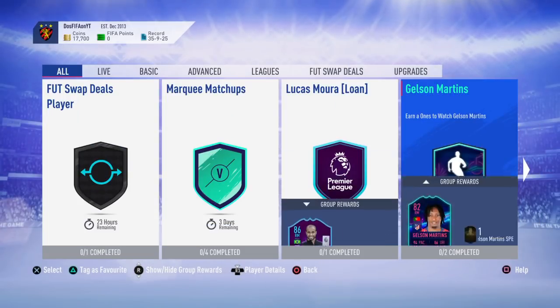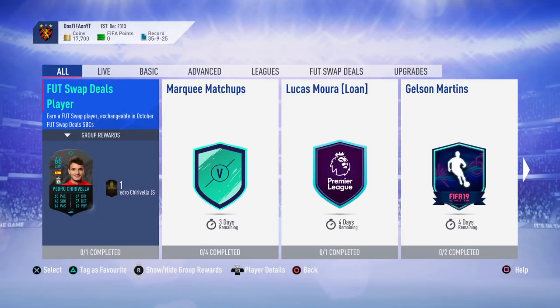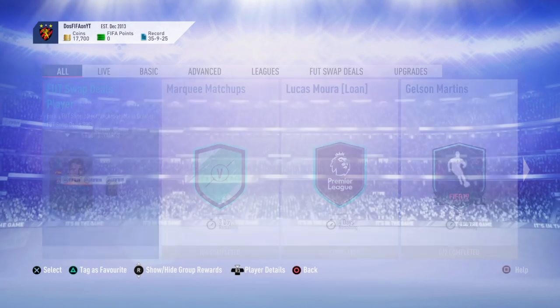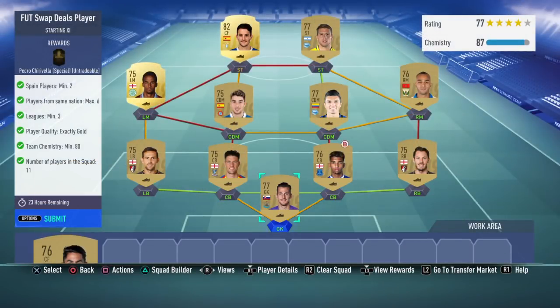This is actually how you get your second one. You want to go to SBCs, and you can see this SBC called Foot Swap Deals Player. It says: earn a Foot Swap player exchangeable in October Foot Swap Deal SBCs. This player can only be used in these SBCs — you can't save them for the next set. The player you receive is Pedro Chivarella — I'm not sure how to say that name.